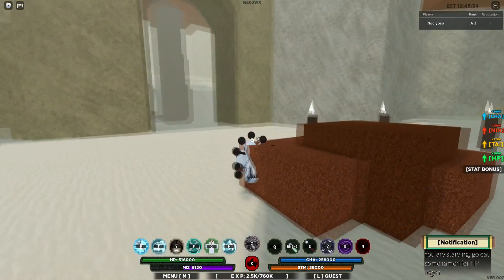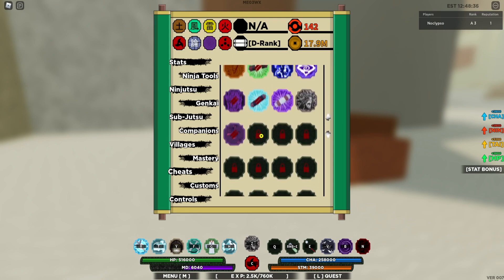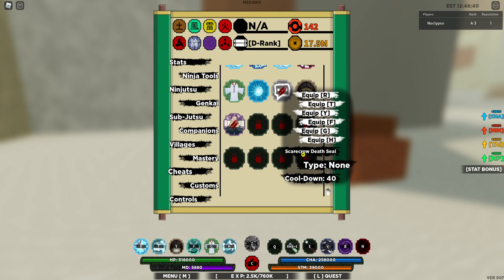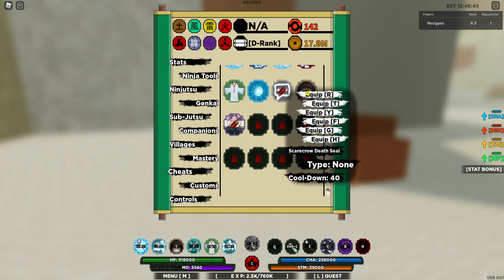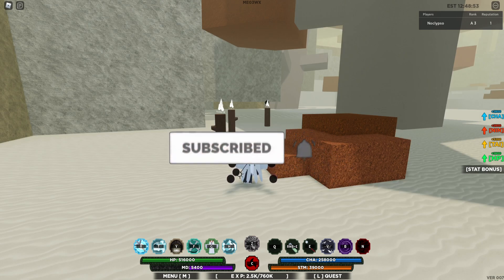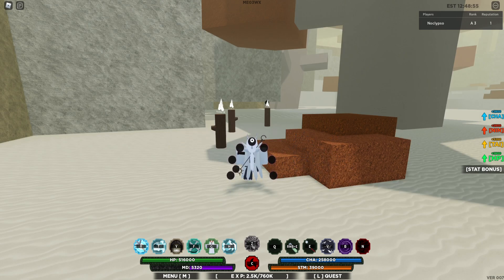So basically this jutsu is the same thing as the Reaper Death Seal — it's an exact replica. It's just the Scarecrow one. I highly recommend getting this because it's going to give you the biggest PvP advantage ever. Because if you could combine it with the Reaper Death Seal and the Scarecrow Death Seal, I'm telling you — iFrames on iFrames, easy health, easy mode.